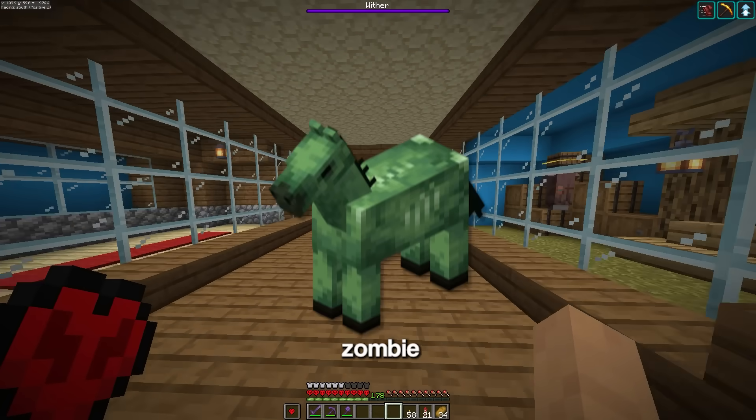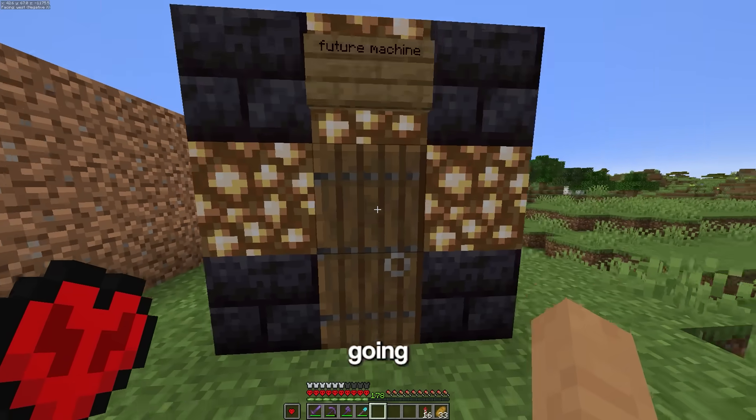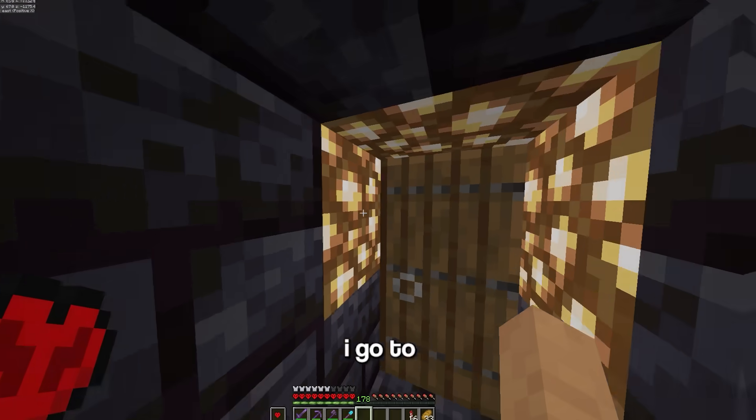Now before I go back and trap the zombie horse, I have two more mobs to collect. These two are a little different — for every mob I've been going back in the past, but what if this time I go to the future?